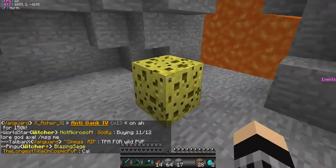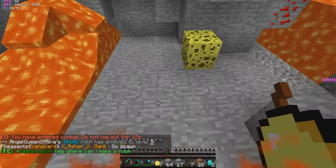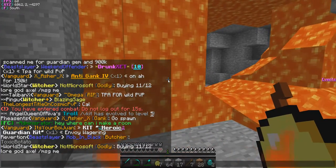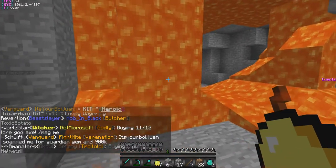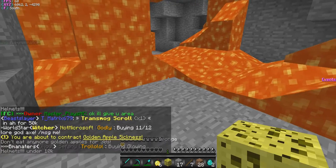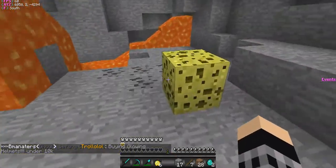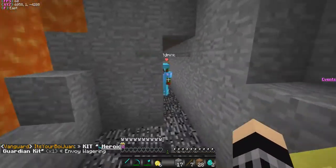We're just gonna use our sponge and take care of all this lava. Get out of here! If I can just spam this — oh my goodness, I need to get a golden apple in hand. Oh, what's going on? I'll give you an area, we have to deal with this lava. Sponge, where are you? Make me a path.